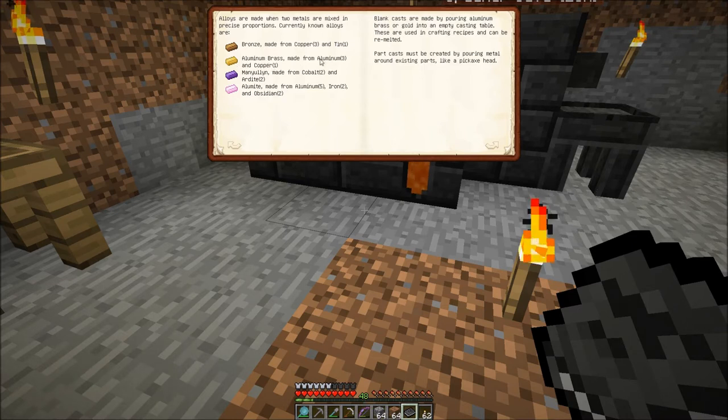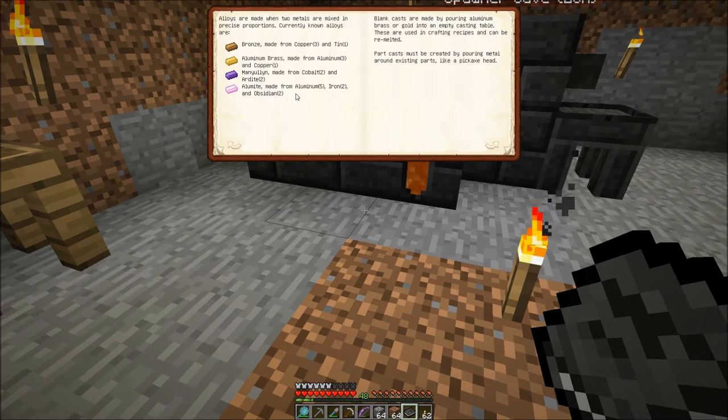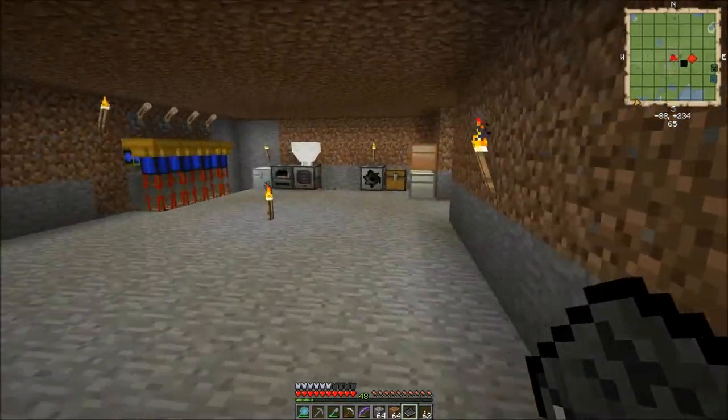But we do have to use the smeltery for aluminum brass. It shows us in here that it takes three aluminum and one copper to make aluminum brass, and that's what we need to make the part casts. Some of these other alloys are rather high-end and we're not going to mess with those just yet. Cobalt and Auradite is a new type of metal found in the nether, but we're not going to worry about that. What we are going to worry about is the aluminum brass for making the casts. I'm going to go grab my three aluminum and copper — and this is why I said don't use your powered furnace or polarizer on that aluminum.